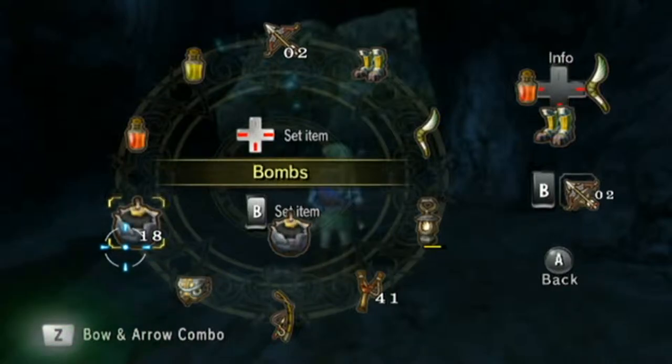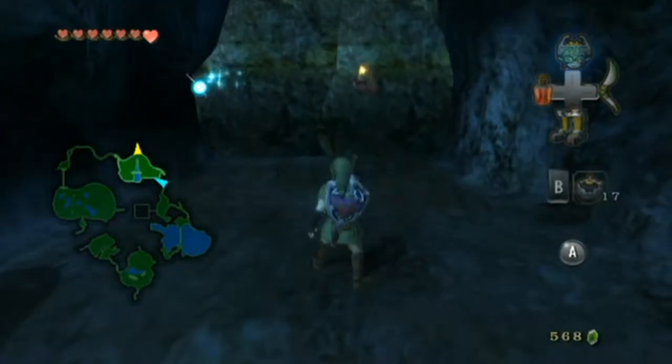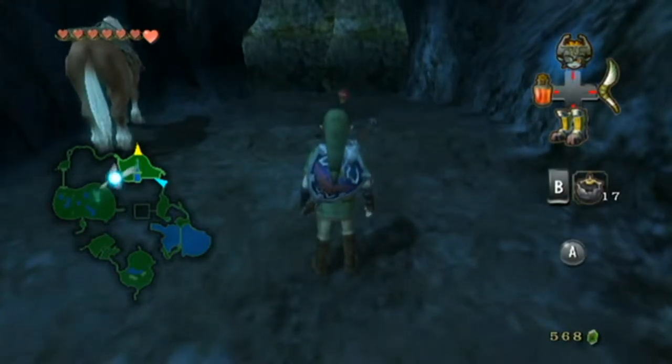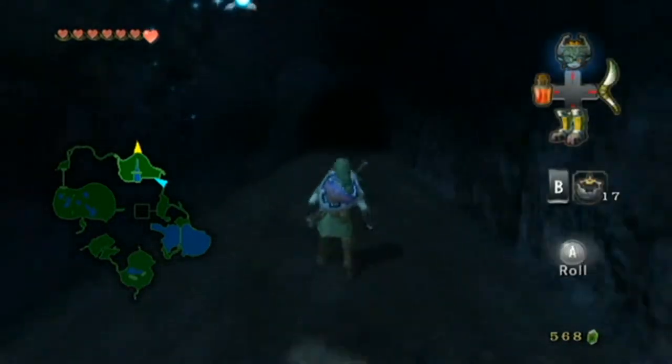Actually, yeah — equip the bombs. It's like... B, right? I was pressing the completely wrong button. How dumb can you get? Fire in the hole! Excellent. Is that going to give me some rupees? Nope. Oh well. I'm not doing it for the rupees, man. I'm doing it to secure a good checkpoint to get to Zora's Domain.